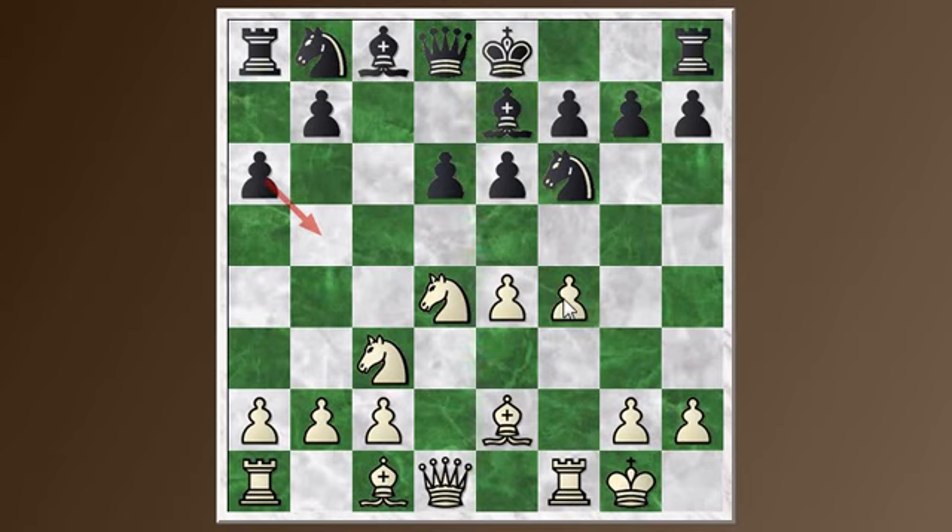This move F4 has opened up this diagonal towards the king, and this is a position I wanted to talk about. Black can play the move Qb6 here, and this is often an idea in the Sicilian for Black — taking advantage particularly when this diagonal is open, creating a pin on this knight and also putting pressure on B2. But in this particular case, it's not a good move. The normal moves are either castles or Qc7 — that's also a good square for the queen. So let's take a look at the issue with Qb6, because I think it's instructive.